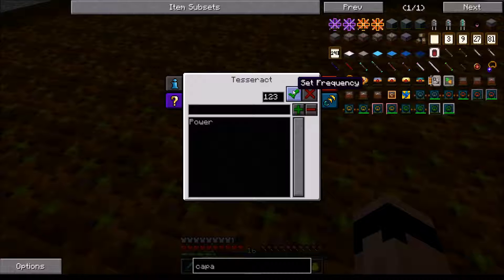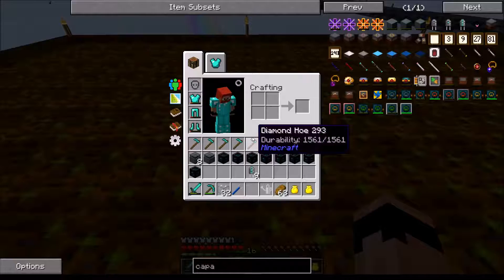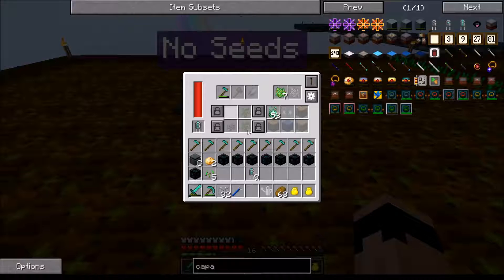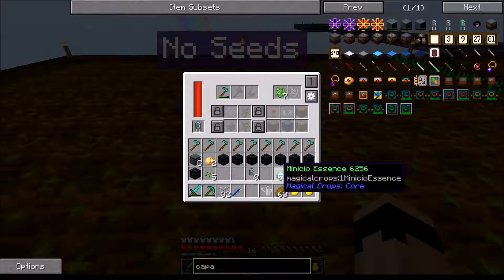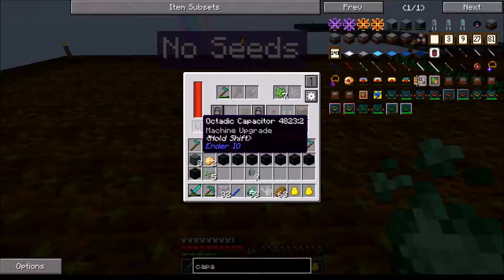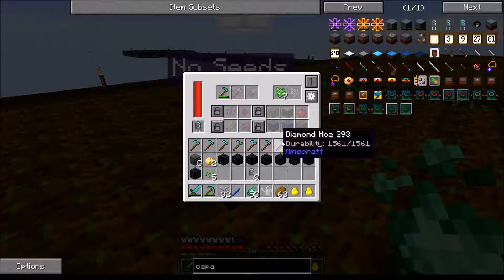I'd rather use that for something else. We're going to manually do this, at least for now. We'll put the one that's already configured on here. It already has a hoe in it and already has seeds - those need to come out of there. I guess I have to plant them the first time around. Floral fertilizer and bone meal - active without signal - and it's already got a capacitor in it.